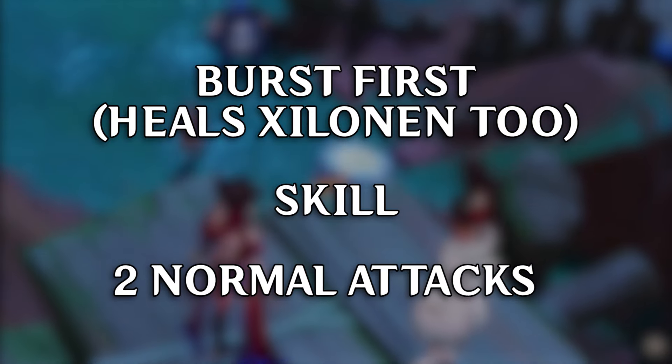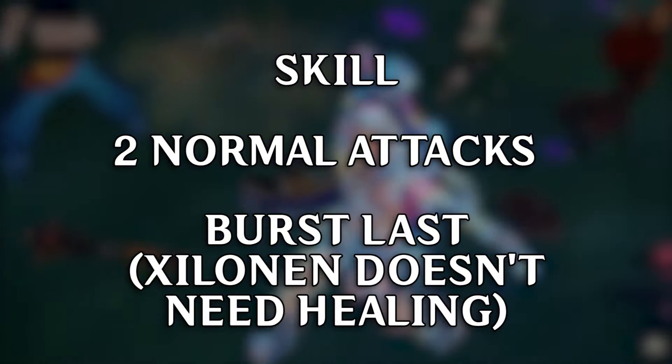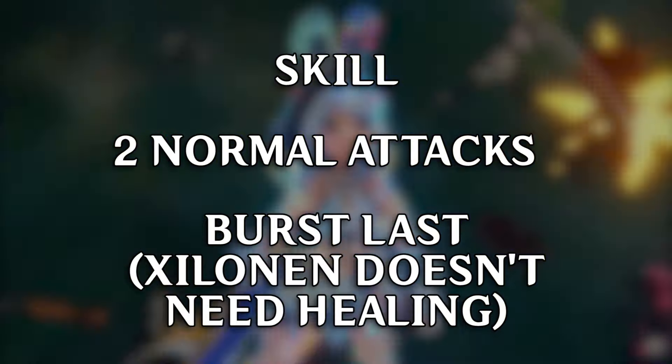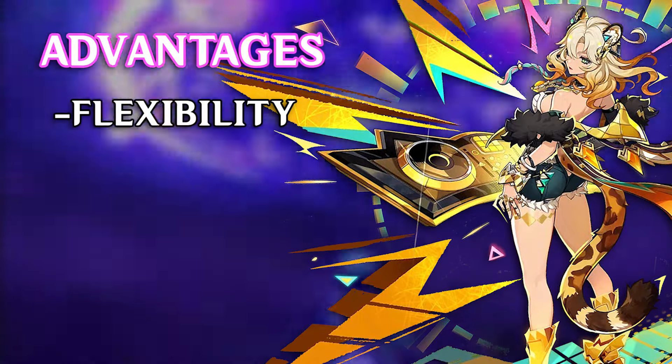To summarise: use her skill and then 2 normals and it'll shred the opponent's resistance to whichever elements her thingy majiggies were. Use her burst to heal the on-field character on tick. Use it before the skill if Shalonen needs healing, and use it after for a longer duration of healing for the characters you switch into.